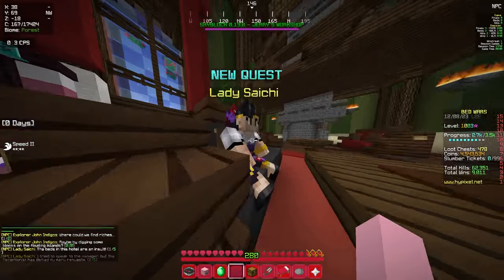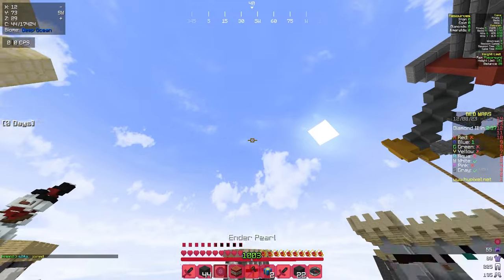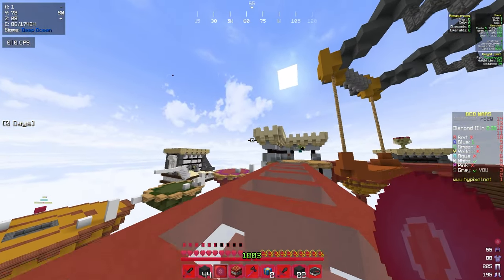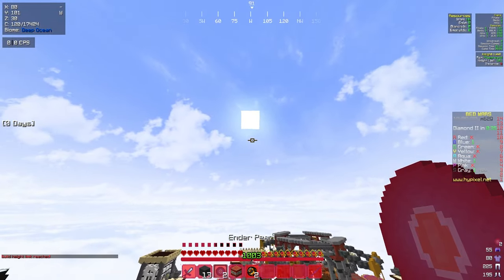General Daku, Lady Saichi, and John Indigoes. To complete these quests, you'll need to get 200 underdesk for General Daku, which you get from using enderpearls. The best way to do this is building all the way up and throwing your enderpearl as far as possible.